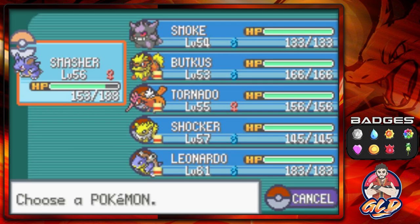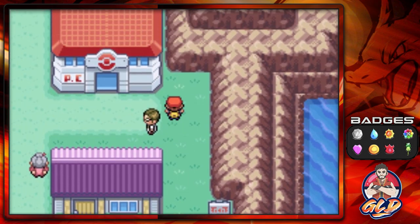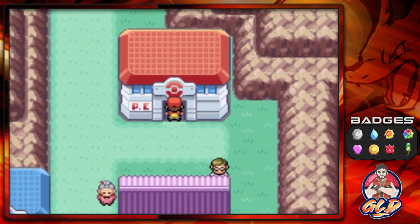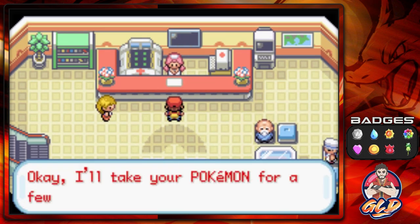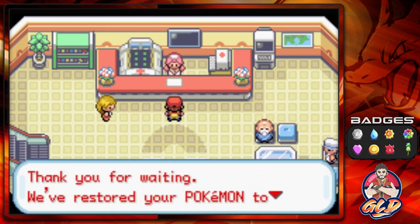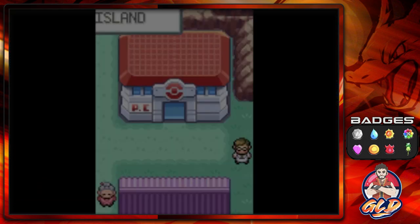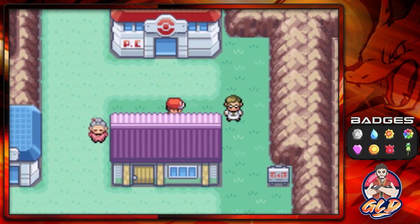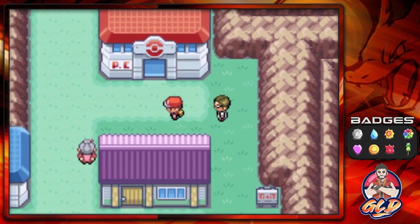I brought back the old gang, so we're going to be battling everybody with the old gang. We're on the final stretch of our walkthrough, believe it or not. We've done everything, and Seven Island is an optional island to go to, but there are some pretty rare Pokemon that you can actually find here.